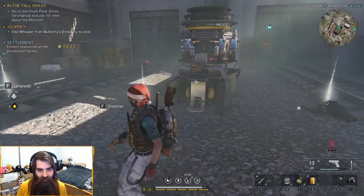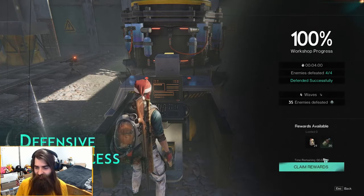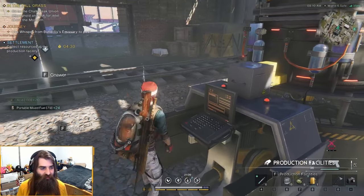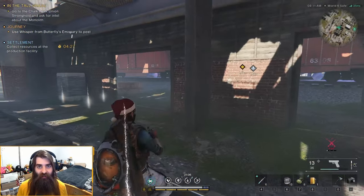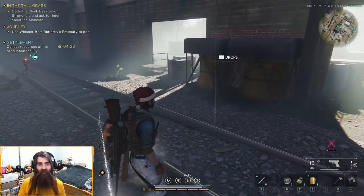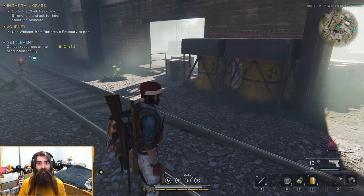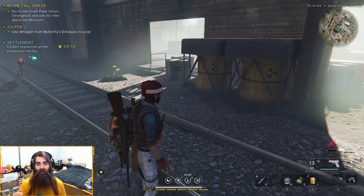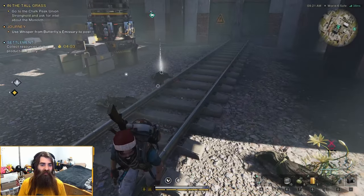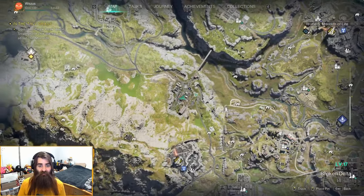Even though the turrets glitched they still worked as kind of meat shields, so it worked out in the end. Defense successful! Got our portable fuel and acid. That was actually my first time succeeding in one of those — second try though. The first time I didn't know you could move the stuff around. So make sure during the preparation phase you go into your build menu, run around, see what you can move, and just block off the exits. Makes it a hell of a lot easier. Eastern Railway Junction, baby — there it is.